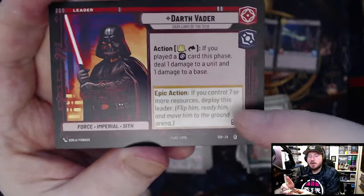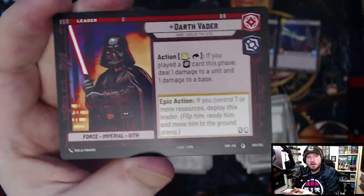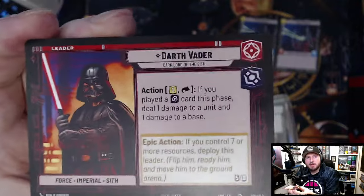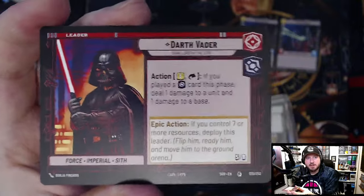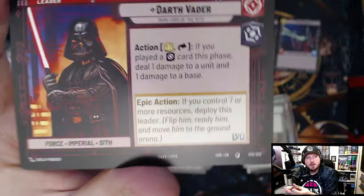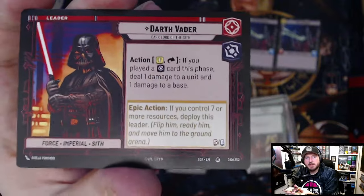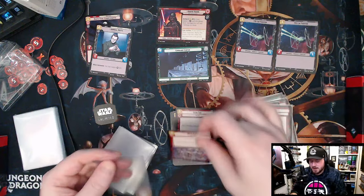Leader cards all have an Epic Action — the criteria you need to meet in order to cast your leader as a unit. For Darth Vader, who is a 5/8, the epic action requires controlling seven or more resources to deploy him. You can only do this once per game since it's an epic action and once expended you cannot use it again.